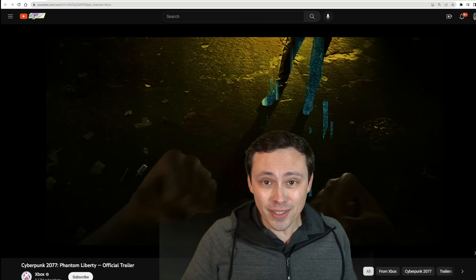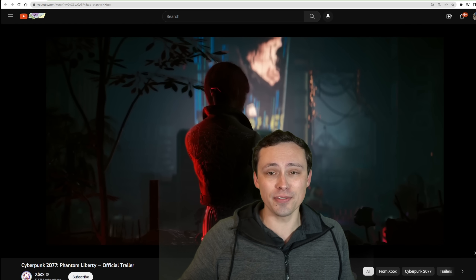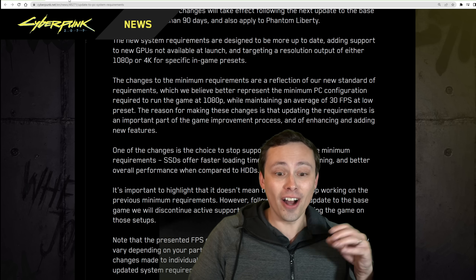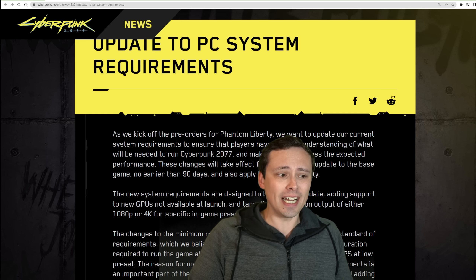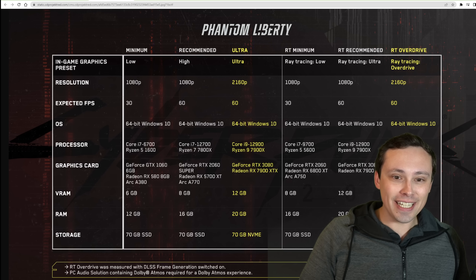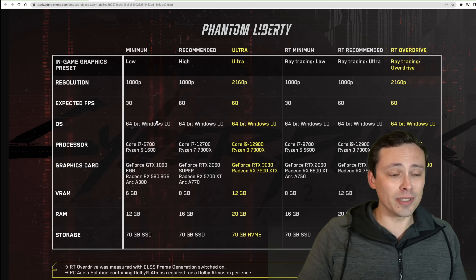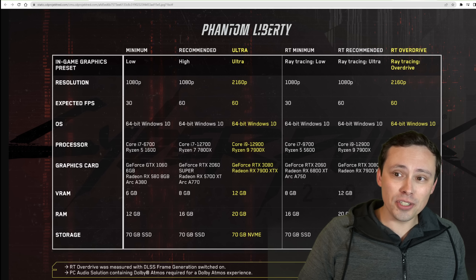The trailer is out now for Phantom Liberty, and along with this, CD Projekt has changed the system requirements for the game in a massive, massive way. It's honestly completely shocking. Now they have some statements explaining this and we will definitely dive into it. They now have one of these nice charts where you actually get the graphic settings along with the frame rate target and the resolution along with all of the parts. This is a massive change from the one that originally came out when the game launched.